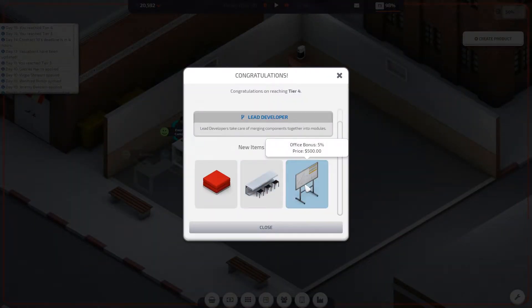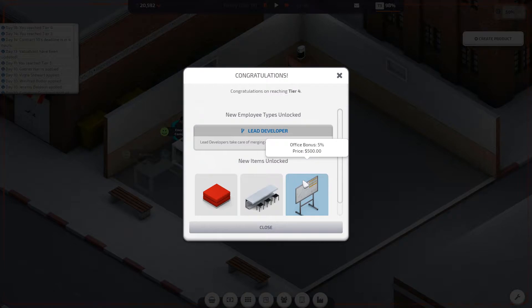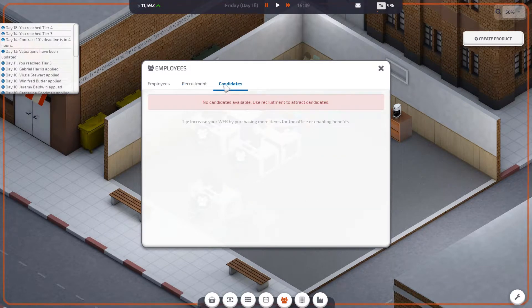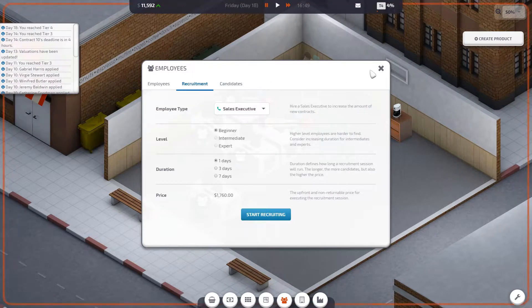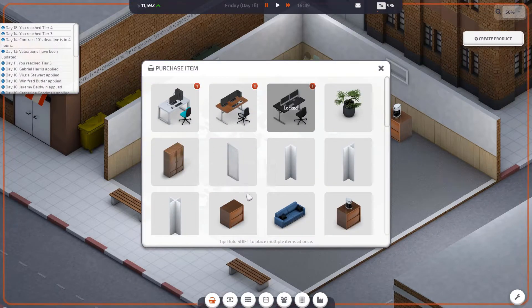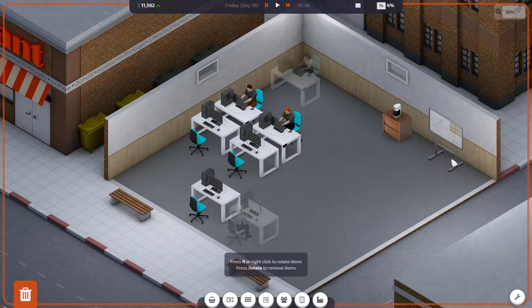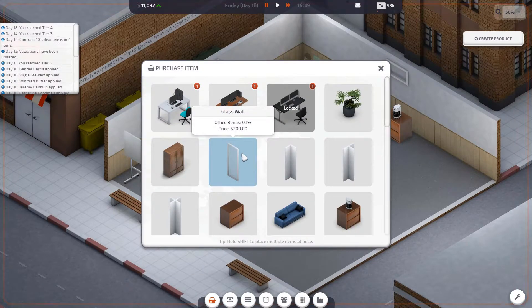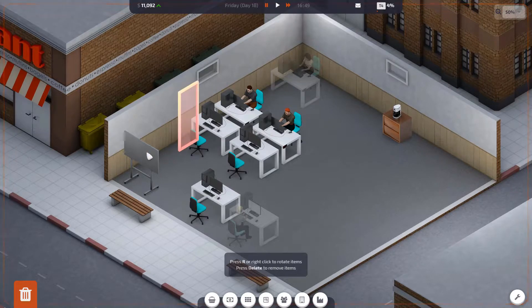We've got a lead developer unlocked. They merge components together into modules, which are pretty good later on down the line. I think the roles we unlock are significantly far ahead of what we need to be — we don't need a manager yet and we're far from needing a lead developer. But we've rearranged a couple of things, we're now in the profit zone. I'm going to buy a little office board and I've bought some more workstations, rearranging everything because I'm going to bring more developers and another sales exec in.